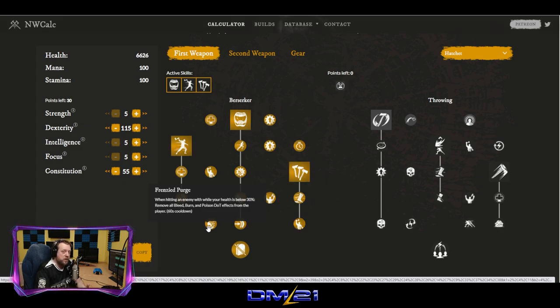DoTs are incredibly and deceptively powerful in this game — they do a lot of damage. Most players, when they have DoTs on them, don't even realize it. They try to run away thinking they can escape, but in reality they're already dead. I've seen it a lot in PvP. You need to be aware of your status effects. With Frenzied Purge, under 30% health, you hit anybody and you cleanse all poisons, bleeds, and burns.